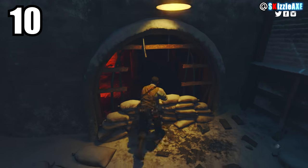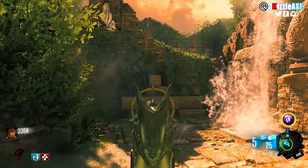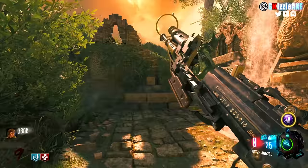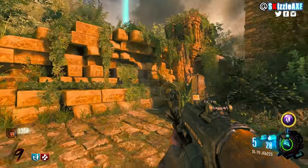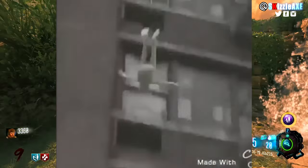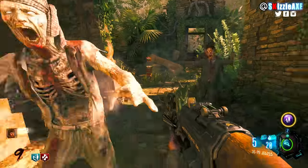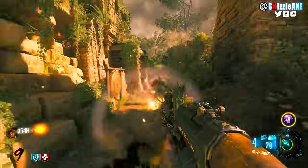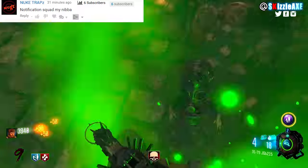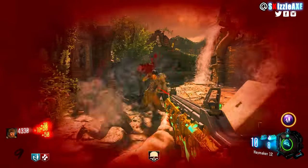At our number 10 spot we're talking about the 3179 JGB215, also known as the baby gun. Now fun fact about Bob — of course he is back — and at our number 10 spot, ladies and gentlemen, we got the 3179 JGB215, better known as the baby gun.